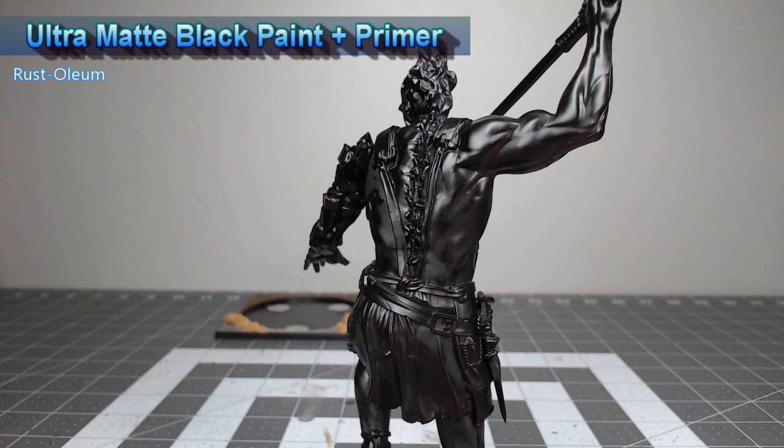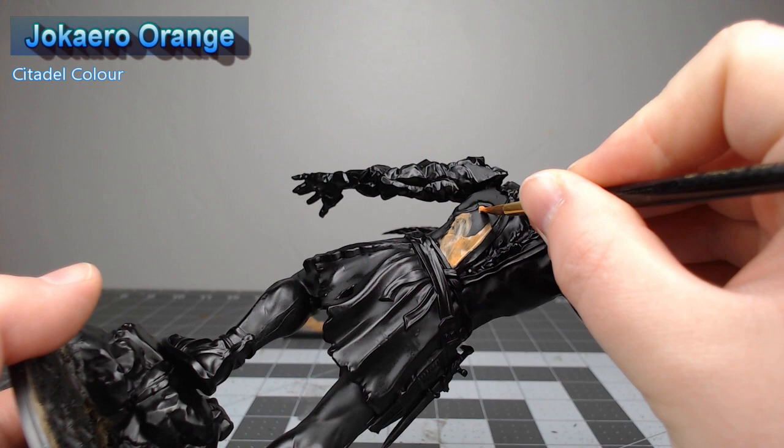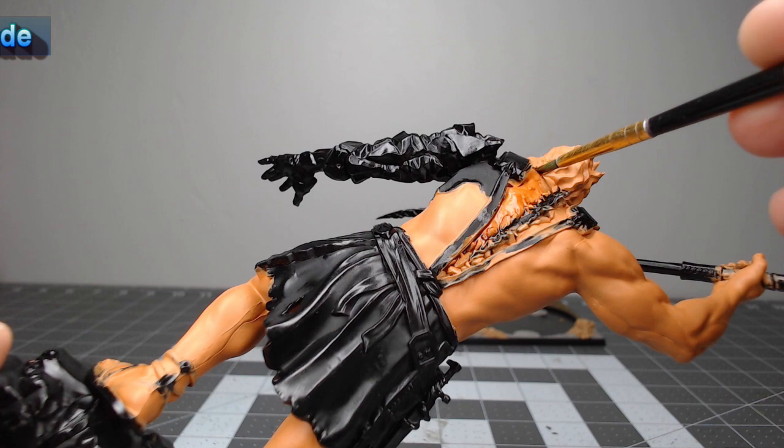We're going to start this project off by painting all of the skin on the model using Jokero Orange as our base color. Once we're happy with that base coat, we're going to take Reikland Flesh Shade and we're going to do a heavy wash of this over all of the skin on the model.